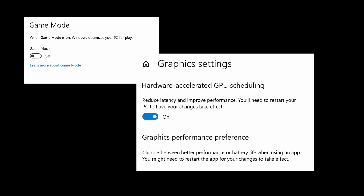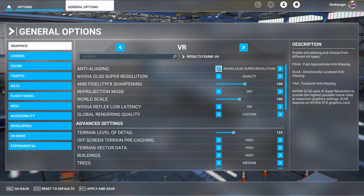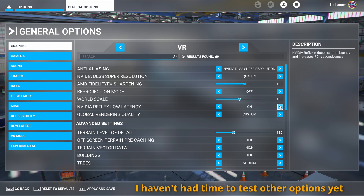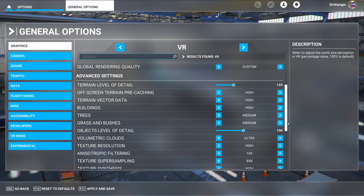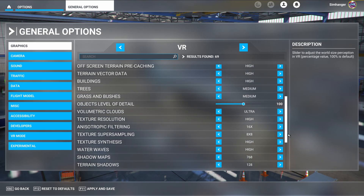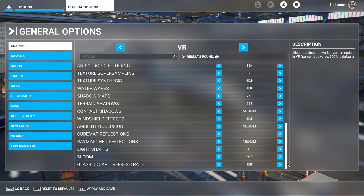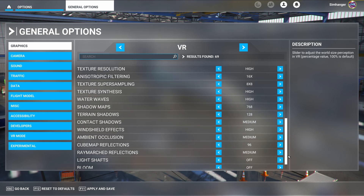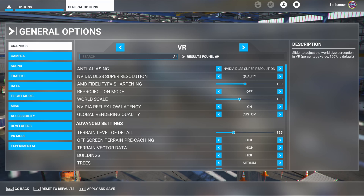Under Windows, Game Mode is off and Hardware Accelerated GPU Scheduling (HAGs) is on for my 4090 tests and off for my 3090. Here are the VR settings used for all the tests. I simply changed the Anti-Aliasing mode as needed for comparative purposes, as well as swapping between DX11 and DX12. NVIDIA Reflex Low Latency was on. These settings reflect what I used for my 3090 as my set-and-forget settings, assuming TAA was my default Anti-Aliasing method — giving me between 30 and 35 FPS in high-density, complex situations.